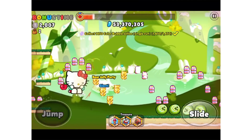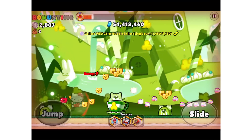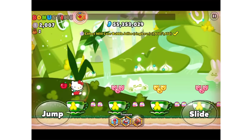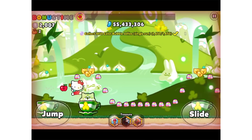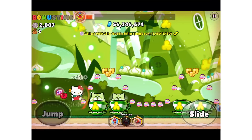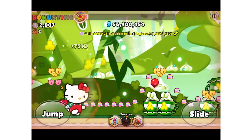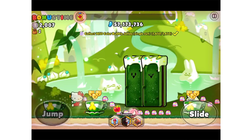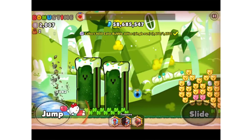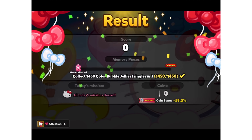We did it! We collected all of the bubble jellies we needed, so I'm just gonna give her a little bit more of a play because I'm excited to have Hello Kitty. For a level one cookie she's done pretty good — 58 million for level one, I'm super impressed!